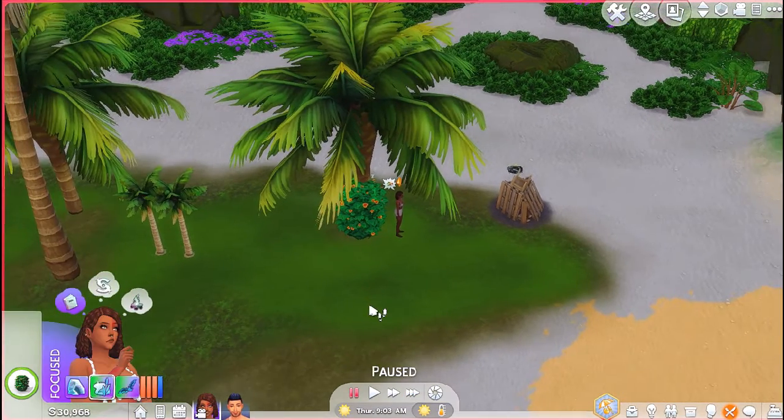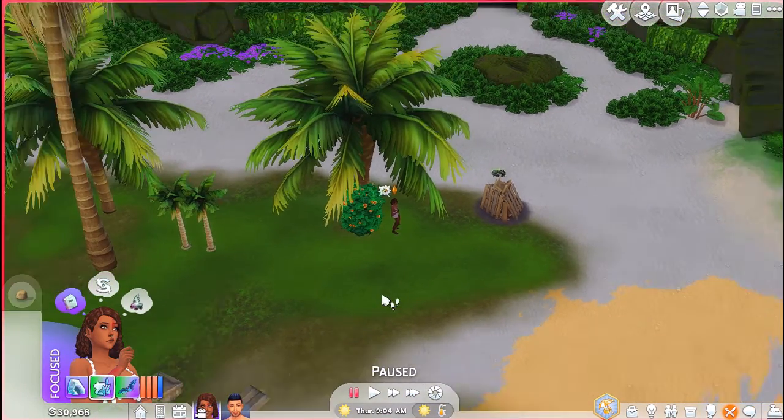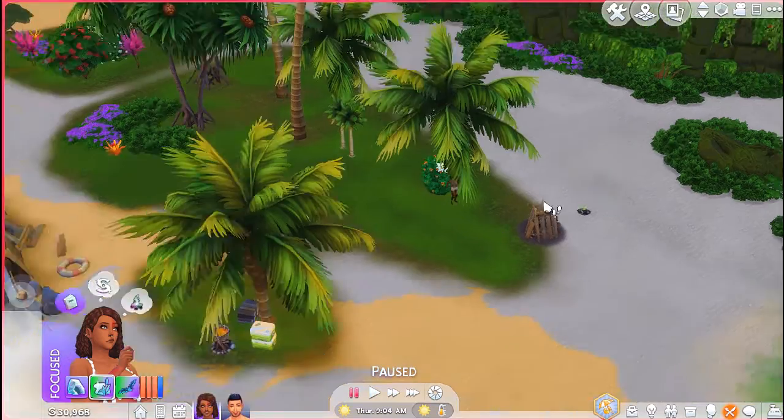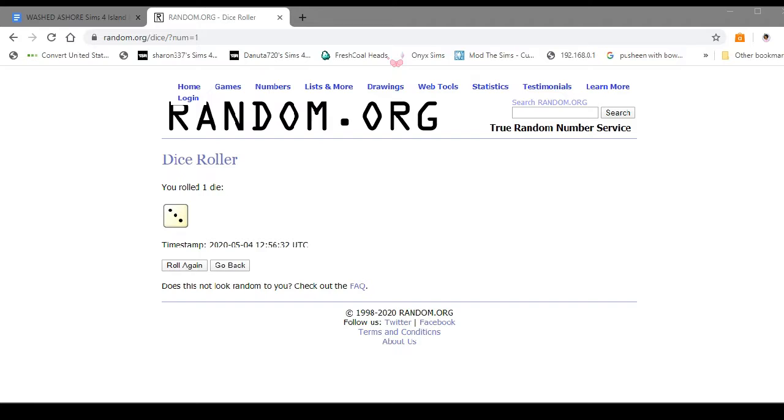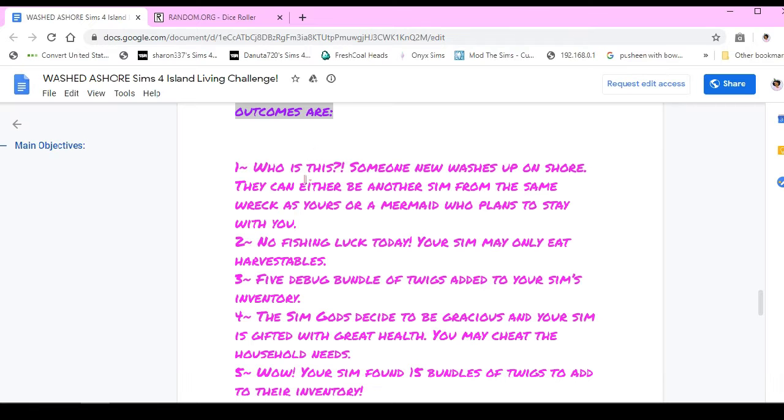The time went so fast. Next roll of the day — I think I'll just bring in a carve bully. Next dice roll and we get a two. What's a two? No fish in luck today — you can only eat harvestables.